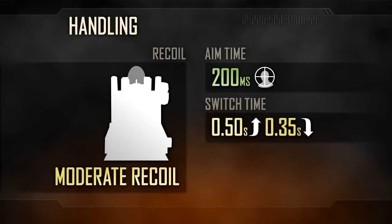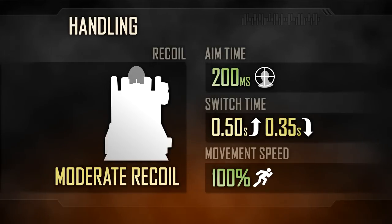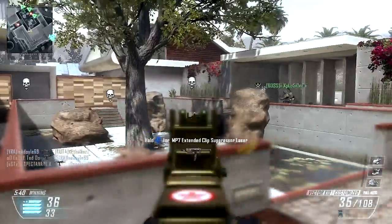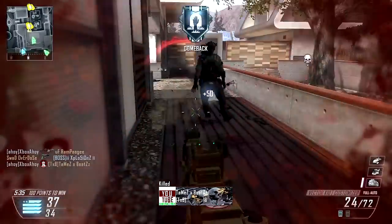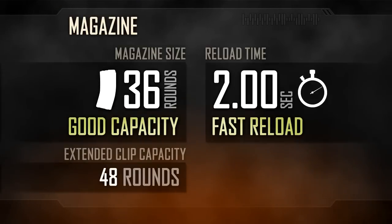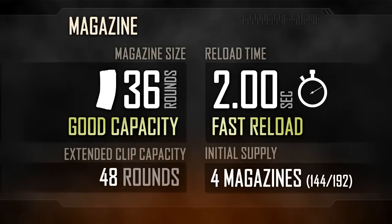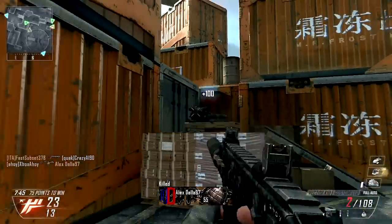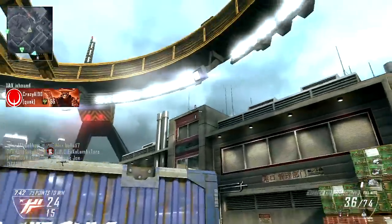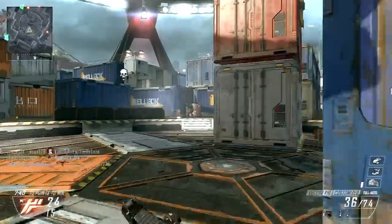Recoil is moderate but manageable. Despite its recoil-mitigating technology, you may have some issues tackling targets at long range, although it is the lack of damage that generally proves more bothersome than any handling trait. Aim time is quick at just 200 milliseconds, and movement speeds are top tier at 100%. Magazine capacity is good, although four rounds shy of the MP7 at 36 rounds. This is more than enough for most engagements, and will even prove sufficient when tackling two or more enemies in most cases. Extended clip takes this to 48 rounds total, and reloads are sufficiently quick at just two seconds for a tactical reload.